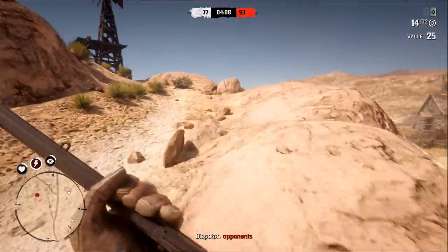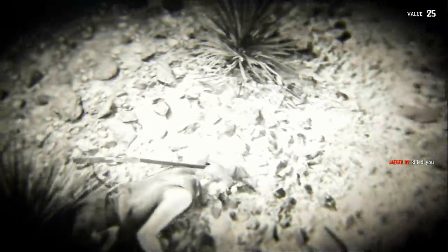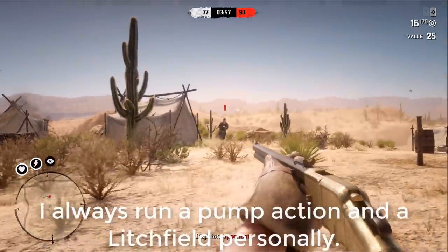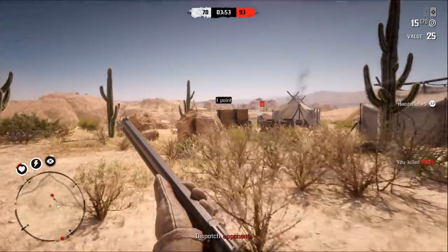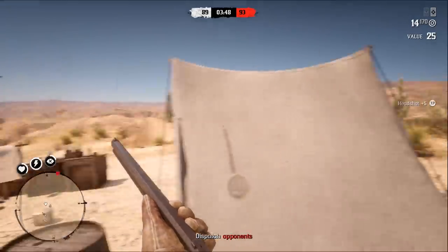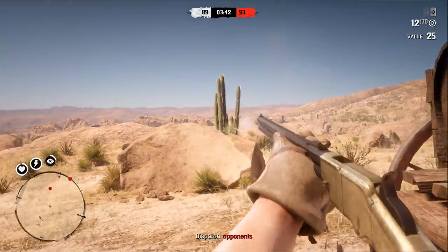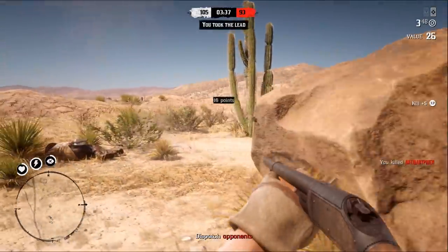My next piece of advice: always make sure you're using the correct weapon for the range you're shooting the enemy at. While this may seem like obvious advice, in Red Dead Redemption 2 using the right weapon at the right time is more important than ever. In games like Call of Duty you can often get away with just using a standard AR rifle, but most guns in Red Dead Redemption are single-shot marksman rifles — so get up close and make good use of a shotgun, and if they're far away, well, you get the idea.